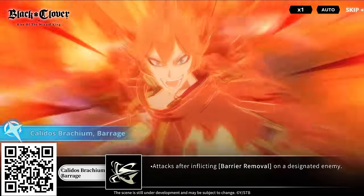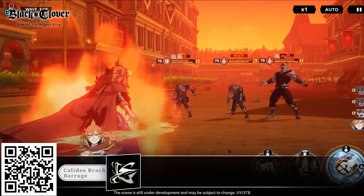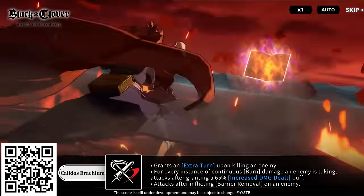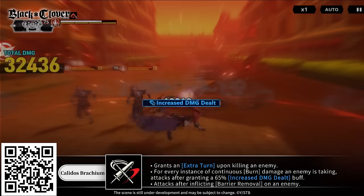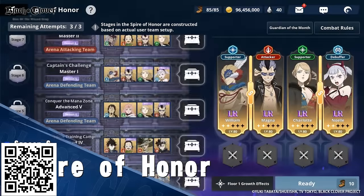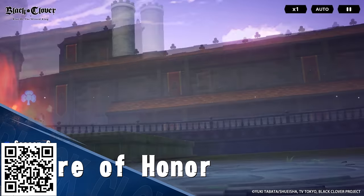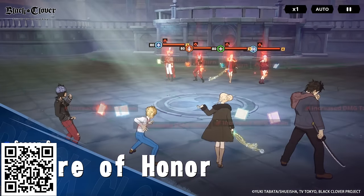But that's not all — you'll also get a chance at the Wizard King himself, as the limited SSR character Julius has an increased drop rate for this period, a boon to aid any player with his guaranteed stun and high levels of damage. Get them both and bolster your Magic Knight squad. Scan the QR code or check out my link in the description to claim your own SSR Merio Leona and join the thrilling PvE and PvP battles today for free.